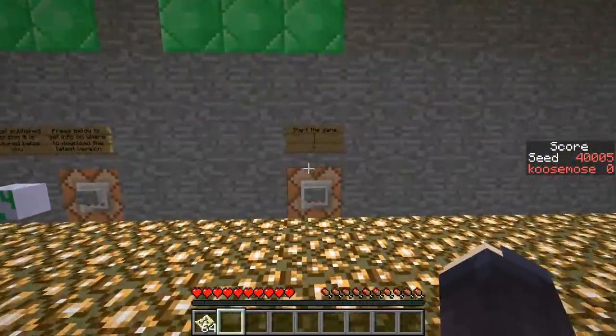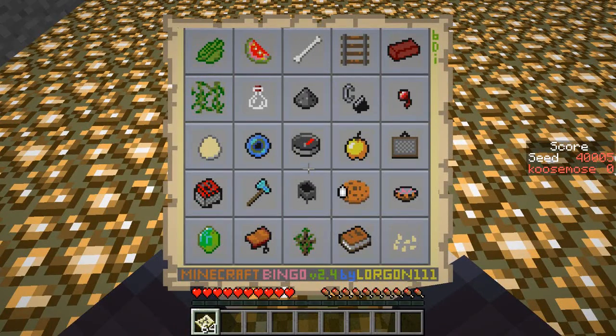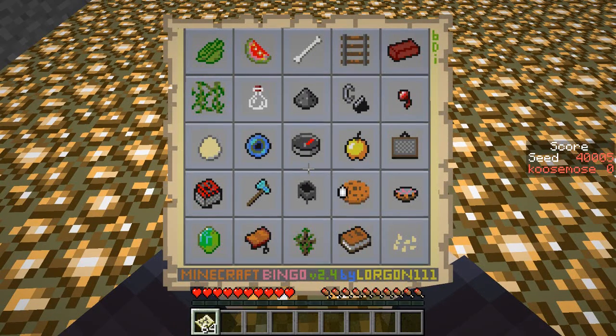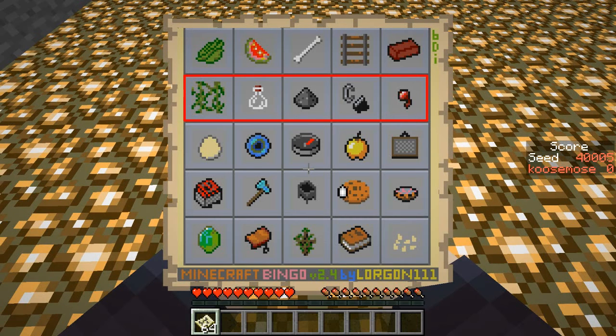This time, unlike last time, I'll actually hit the right button. Taking a quick look at the card, I'm thinking my primary goal is going to be the second row from the top — that looks the easiest to get. It does require me killing two monsters and finding a swamp or a jungle, along with a bit of iron.